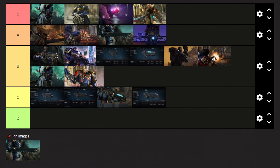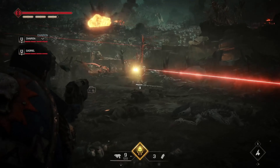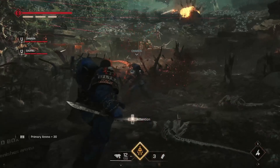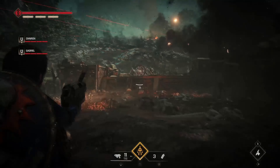Next up we have the Bolt Pistol, which we will place in the C tier as well. This is a standard issue pistol that you will basically start the game with. It's not offensively bad, but it's just okay. You'd be better off by using one of the other secondaries, such as the Heavy Bolt Pistol or the Plasma Pistol.